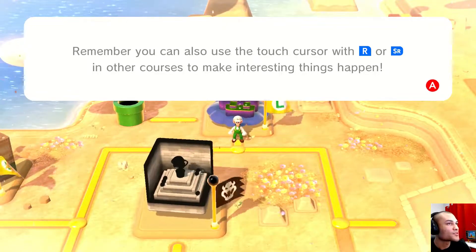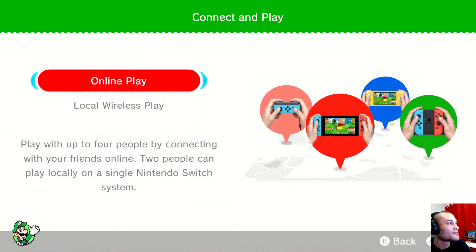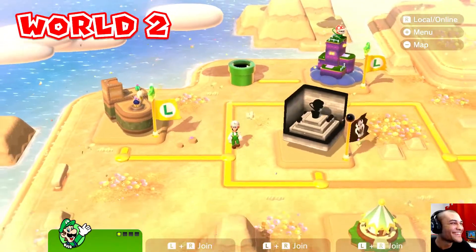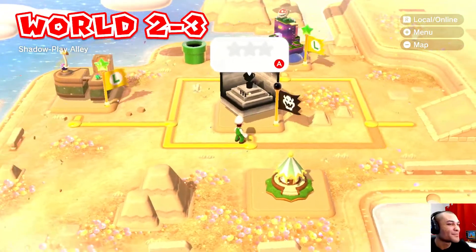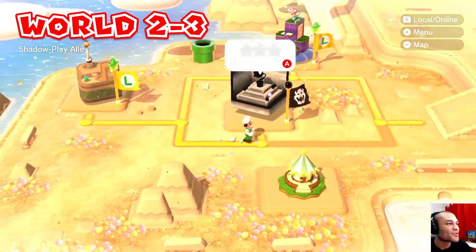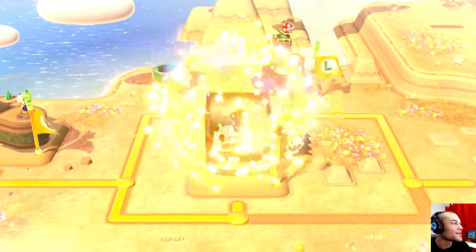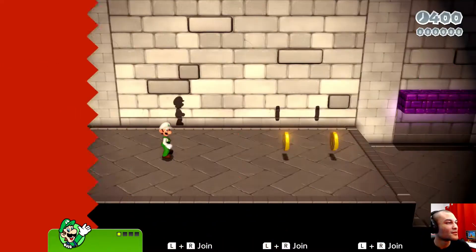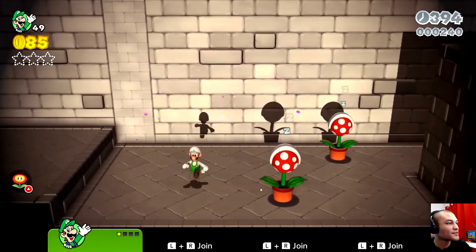Remember you can also use the touch cruiser in other courses to make interesting things happen. That item I just picked up was a local online one. If you want to play locally with friends that have different Nintendo Switch systems, you can connect with them. If you want to do it online with friends you do it online — wherever your friends are online. Alright, we're gonna do Shadow Play Alley, the third course.